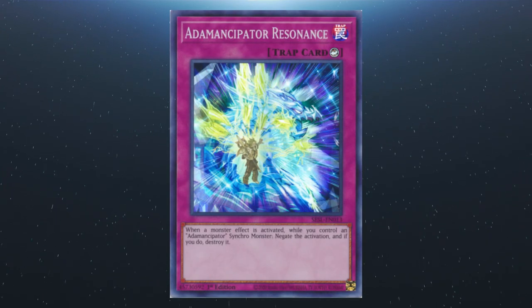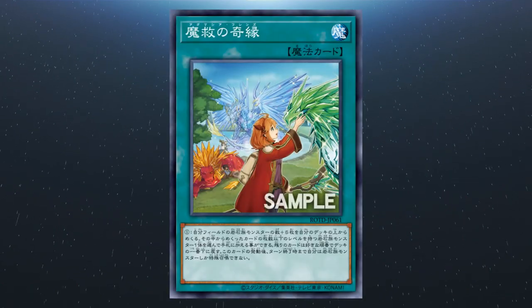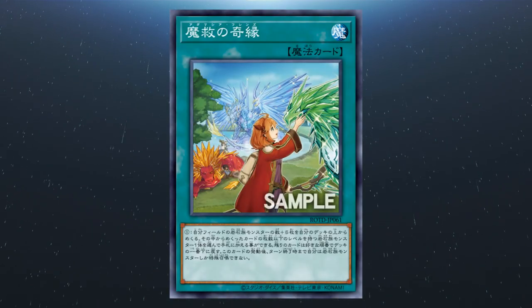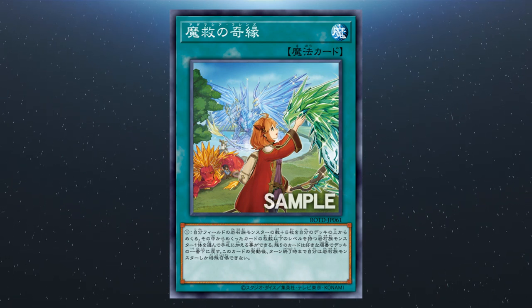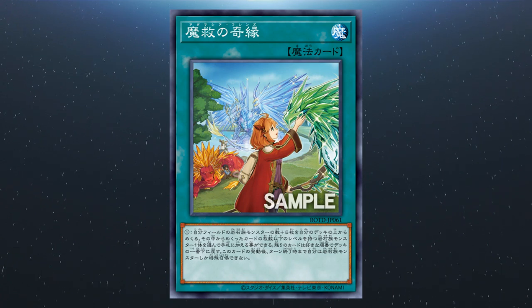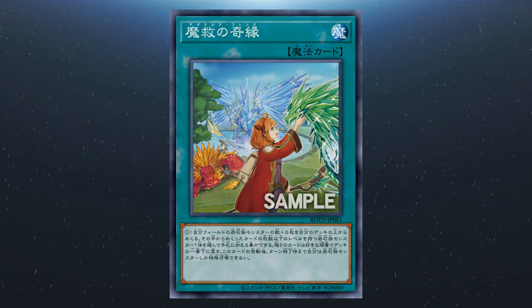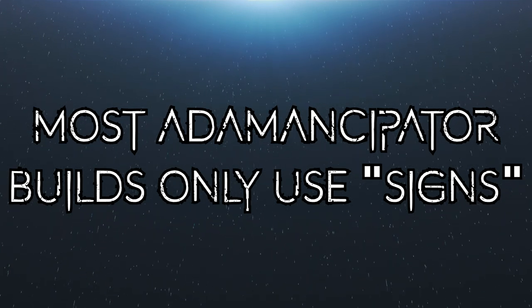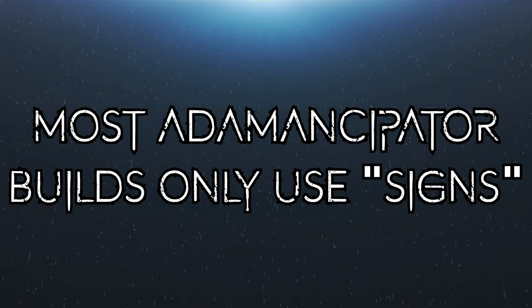We also have Adamantipator Relief: you can tribute as many Adamantipator monsters as you'd like and then destroy that number of cards on the field plus one. Next, Adamantipator Resonance: when a monster effect is activated while you control an Adamantipator Synchro, negate the activation and destroy that monster. And lastly, Adamantipator Friends — not yet released in the TCG: excavate cards from the top of your deck equal to the number of rock monsters you control plus five, add one excavated rock monster whose level is less than or equal to the number of excavated cards, then the rest go to the bottom. After this, you can only special summon rock monsters for the rest of the turn. Most builds only really run Adamantipator Signs; it's not yet known if Friends will see significant play.